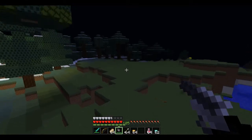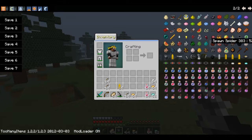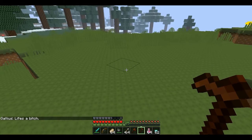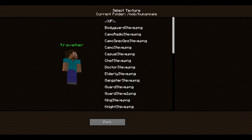So we'll just go over here, set it to day. So with this modification you get this — the NPC wand. Right click, and then — Traveler — and I'm just going to select the skin.